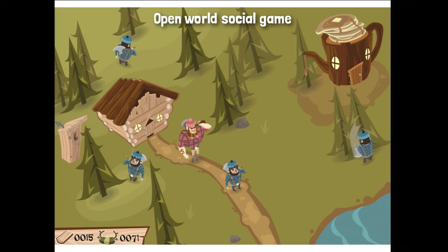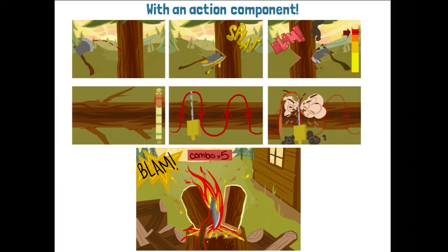This game was originally an open-world social RPG where you'd command your lumber minions to chop down trees and gain resources — logs — which we later found out is basically Ravenwood Fair. But our big difference was that we'd have an action component: you would fell your trees in step one, saw the trunks in step two, and then have a log-splitting game in step three.